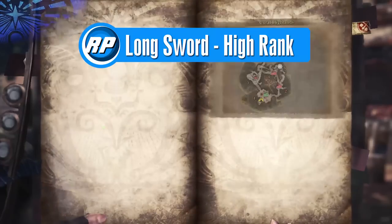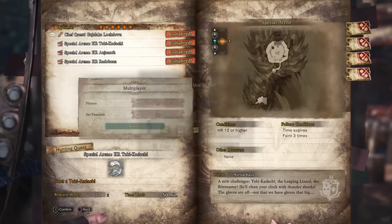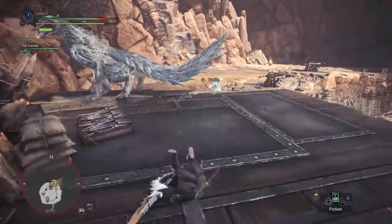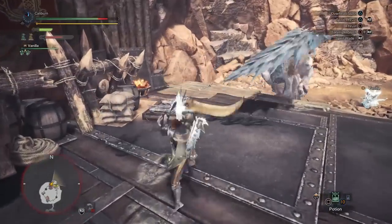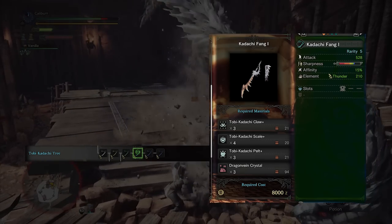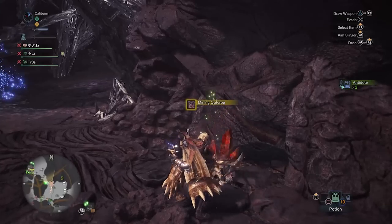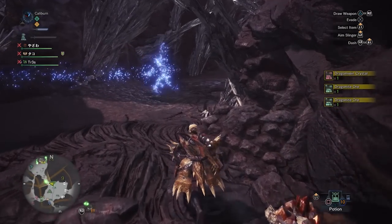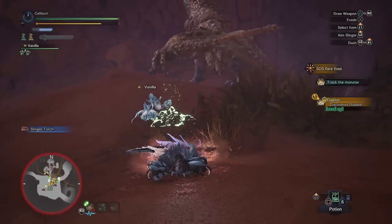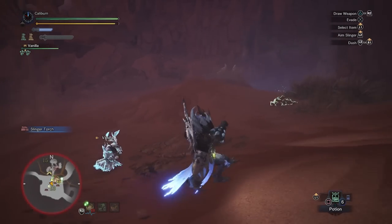Our immediate goal in high rank is a weapon upgrade to compensate for the increased health of monsters, with a long-term goal of bringing our sharpness to the next level. At the start of high rank, you'll be able to free hunt Toby Kodachi in the Ancient Forest. If you can't find Toby Kodachi in Expedition Mode, check for Investigation Quests. After beating him, upgrade your Pulsar Shottle 3 to Kodachi Fang 1 as soon as possible. It requires 3 Toby Kodachi Claw Plus, 4 Toby Kodachi Scale Plus, 3 Toby Kodachi Pelt, and 3 Dragon Vein Crystals. Dragon Vein Crystals can be found in Wildspire Wastes and Coral Highlands in high rank — look for red mining nodes. The Kodachi Fang 1 brings us up to natural blue sharpness, which is small but extremely useful as we won't bounce as often against high rank monsters. It also gains a gem slot.